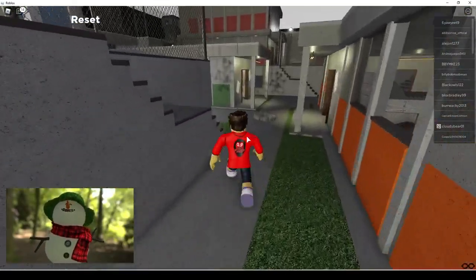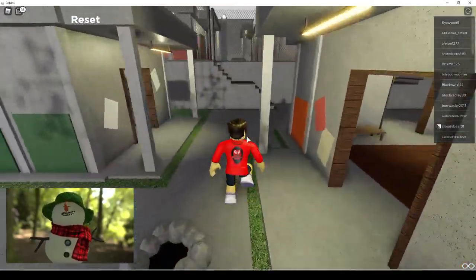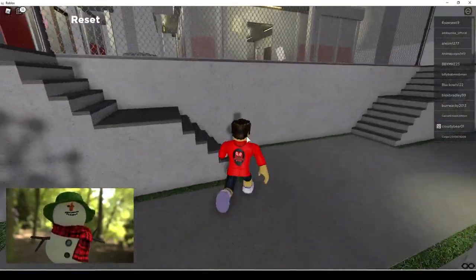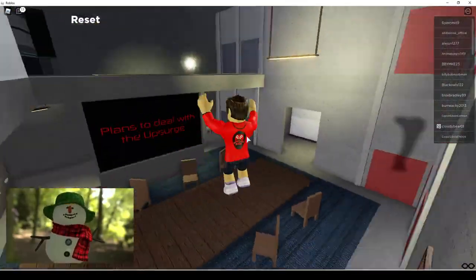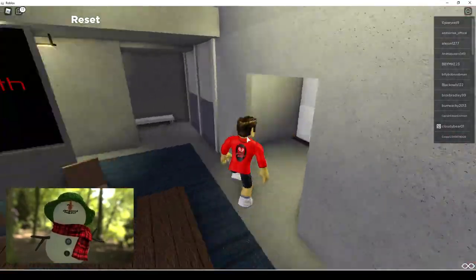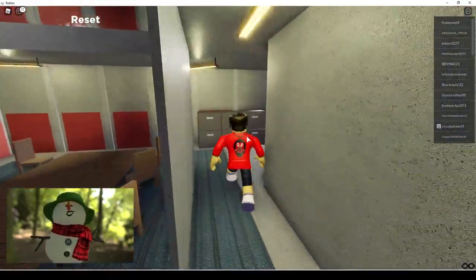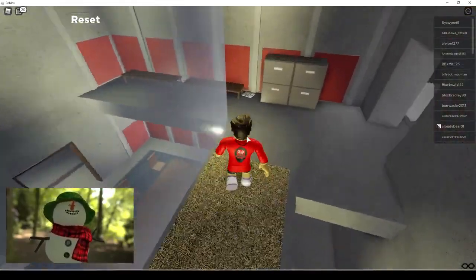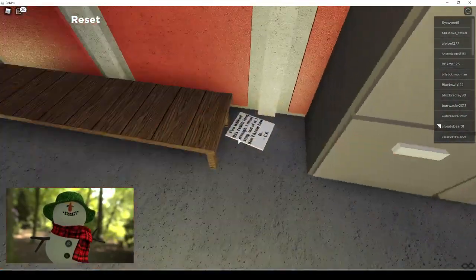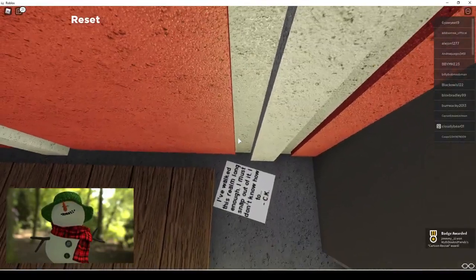As soon as you get here, you're going to make your way straight across. First time I'm playing this and I found it, and I wanted to share this really cool badge with you guys. Just follow exactly like I do — you're going to go up the ladder here, and then there's a little note. That's what we want — click on it, step on it.